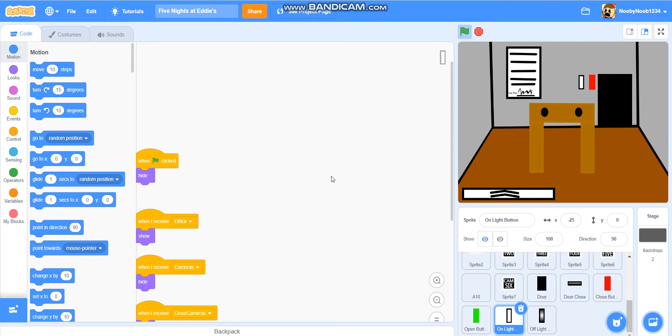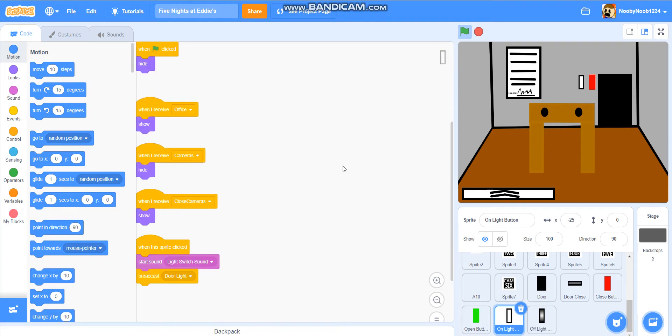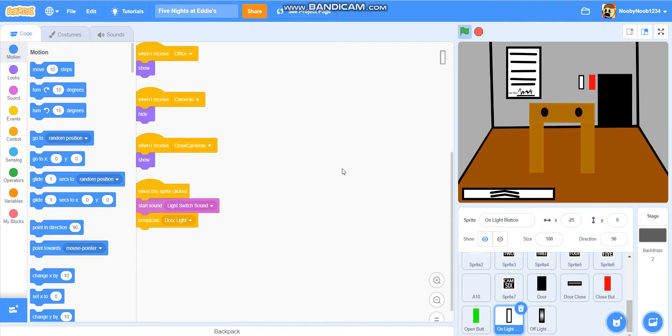When Flag is clicked, hide. When I receive office, show. When I receive cameras, hide. When I receive closed cameras, show. When this sprite is clicked, start sound light switch, broadcast door light.